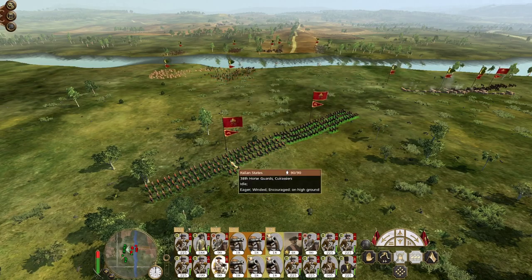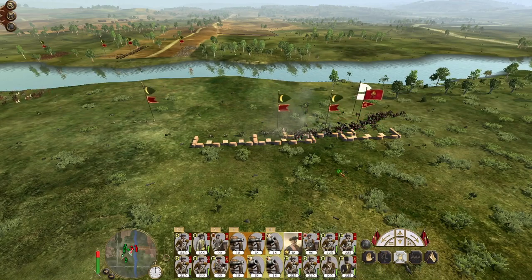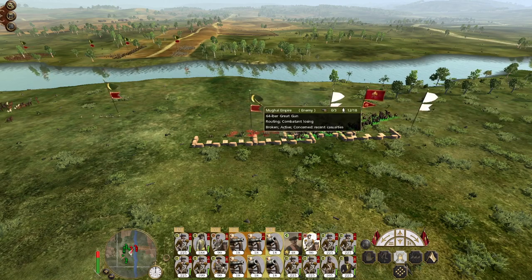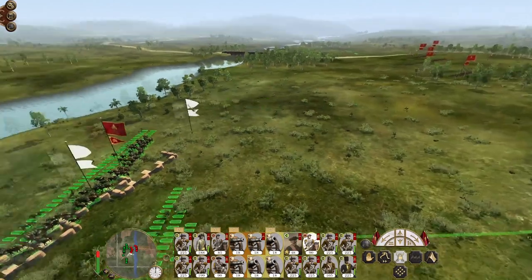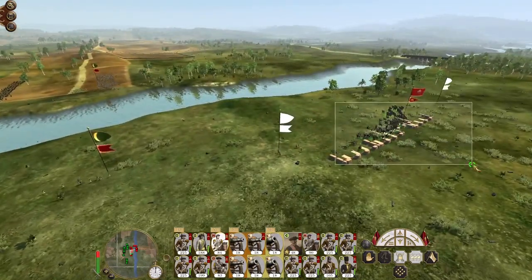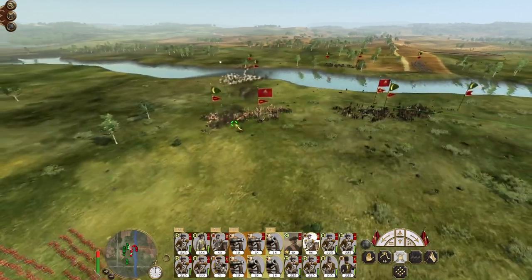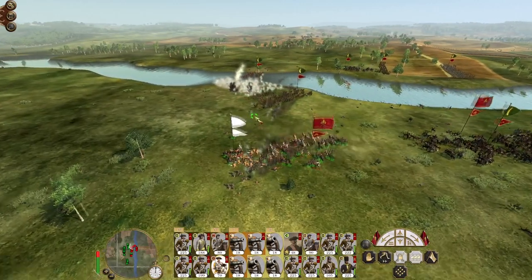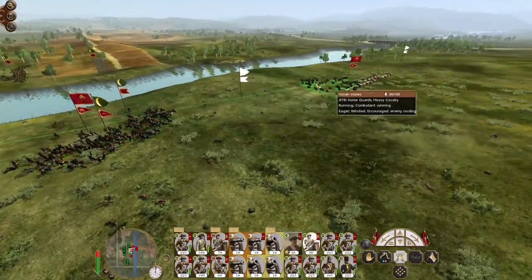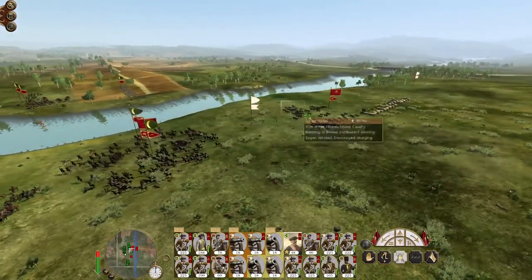Let's get my heavy cavalry to hit the horsemen and get my general up here as well to try and knock out their artillery. The heavy cavalry are in the mix now. They've fired into the combat here but that's done nothing but upset a lot of their own troops. Let's get my general to knock out the last 24-pounder crewmen.